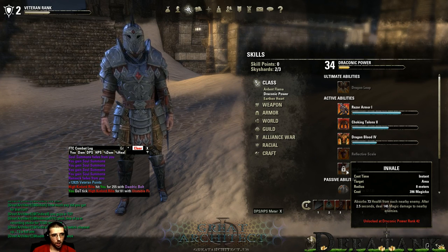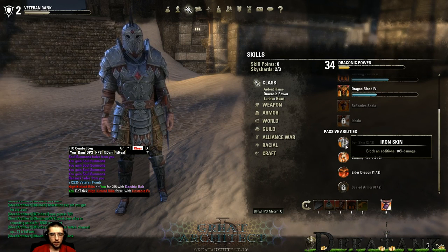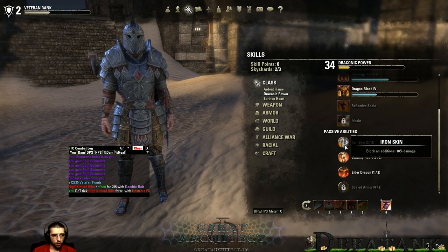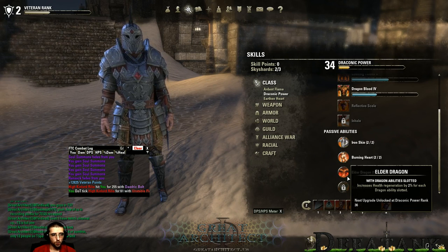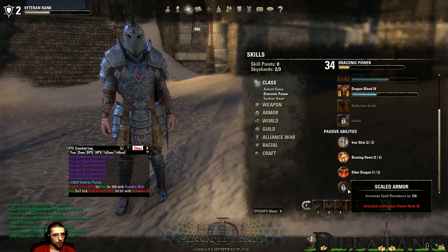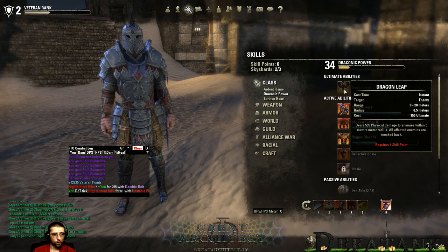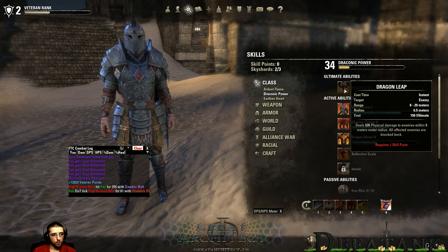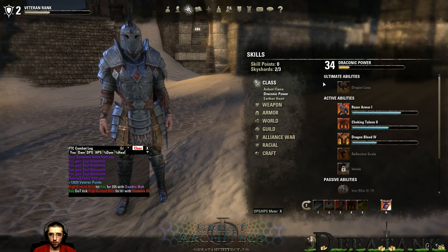Inhale can also be morphed to restore magicka for each enemy hit. The passive abilities in the Draconic line: Iron Skin blocks additional damage. Burning Heart increases healing received. Elder Dragon increases HP regen for each Draconic ability slotted. Scaled Armor increases spell resistance. The ultimate in Draconic Power is Dragon Leap — you leap to an area, deal AOE damage, and all affected enemies are knocked back. Morphs: increase range or gain spell resistance for a period of time.